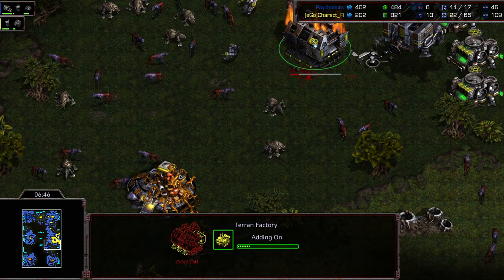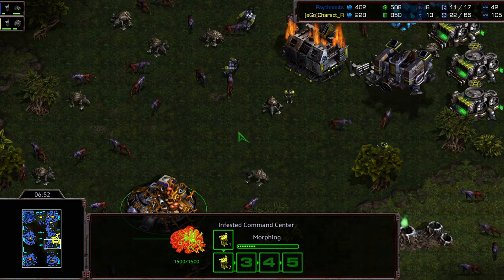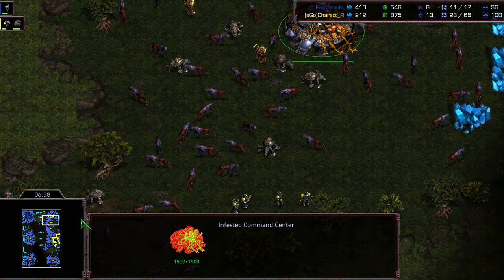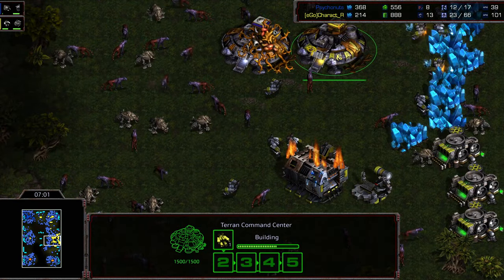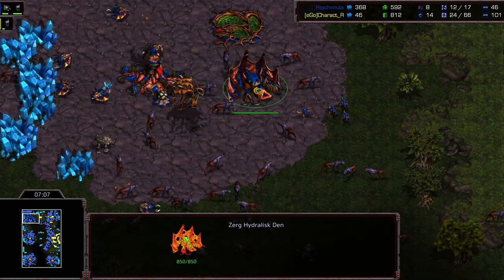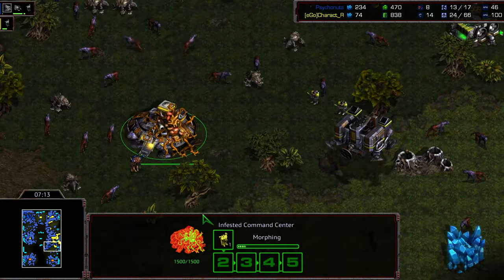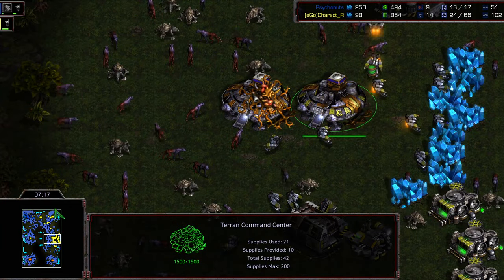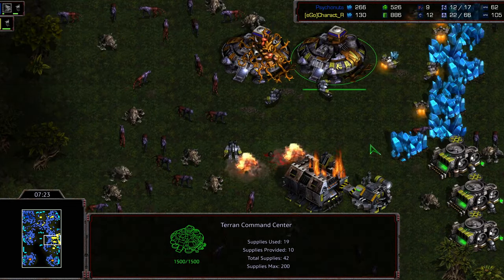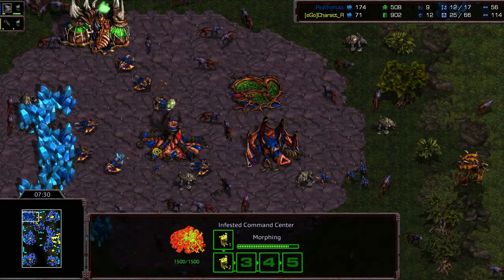Psychonuts has somehow landed an infested command center amidst all these critters and it's starting to explode on that factory which was trying to get a machine shop down. I'm not sure Character R realizes that this is inside his base and the threat it poses. The whole hydra den thing — maybe Psychonuts wants to tech towards lurkers so you can actually shoot down the infested Terrans before they connect with your mineral line. You could also clear critters quite efficiently with lurker spines. But it seems like that whole lurker rant was for nothing because he's getting hydra speed instead.